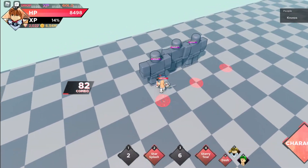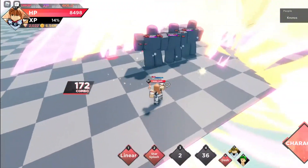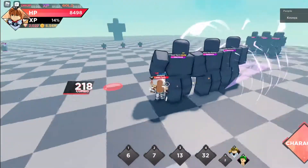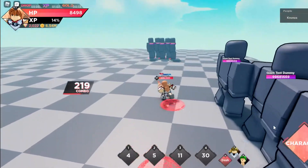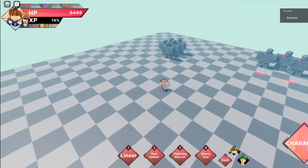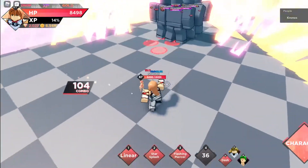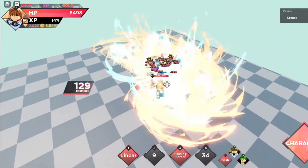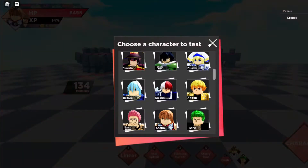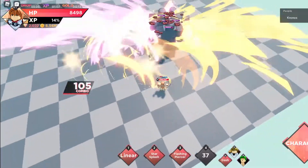Her ultimate is really good too — love it for that ball she's shooting. Flashing Piercer is really good, this is a really good character. Let's see how far it hits from — you can hit from pretty far. You don't have iframes but you can shoot from far. I think it does knockback — yeah it does hit them back, so you're good.